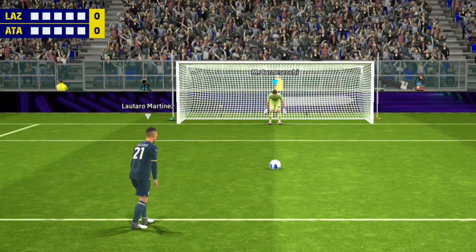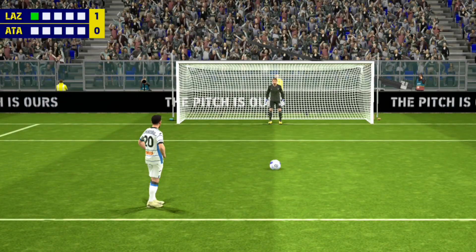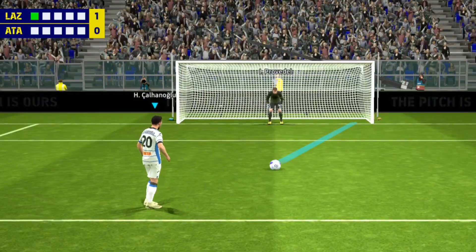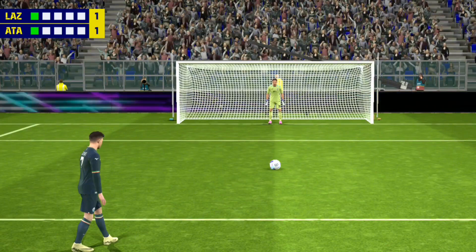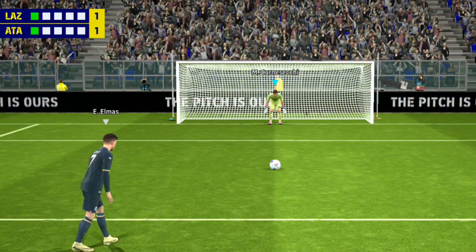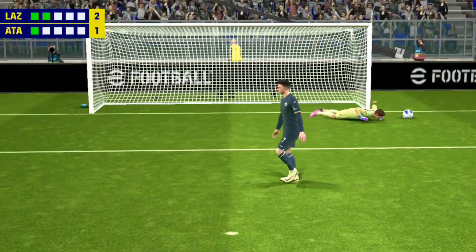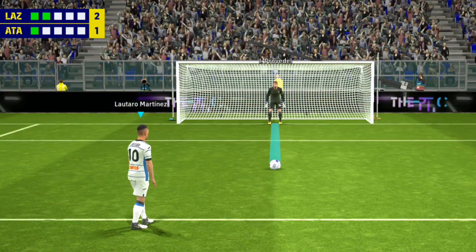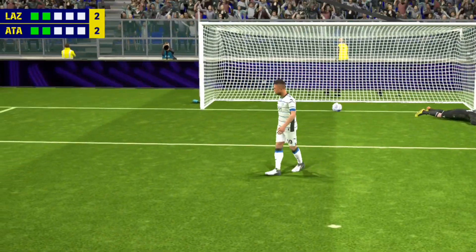Martinez is over the first kick — and he does it with poise. He totally nailed that penalty, picked his spot and didn't change his mind. 1-1 — the next man just did what he was asked. Elmas is the second man to step up — in with absolute accuracy. The keeper guessed wrong. Martinez is second in line for his team — straight down the middle. For some it's too much.